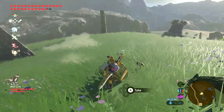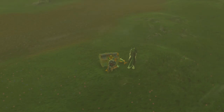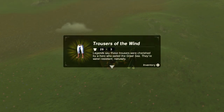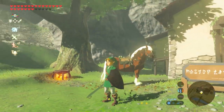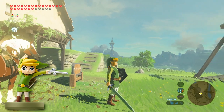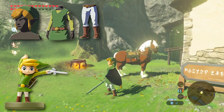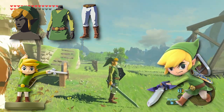Rather than just some flowers or food, you can get weapons, bows, and whatnot. These treasure chests are the only ones that can contain Amiibo-specific gear. You can typically get gear that makes Link resemble his appearances in other games. For example, if you tap a Toon Link Amiibo, you have a chance of unlocking the Cap of the Wind, Tunic of the Wind, and Trousers of the Wind — an outfit that makes Link better resemble his appearance in The Legend of Zelda Wind Waker.